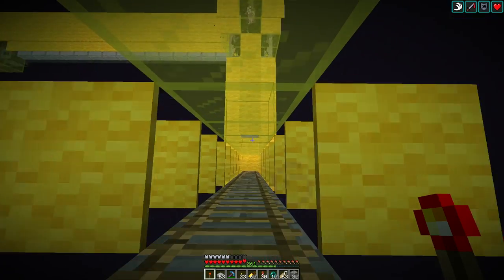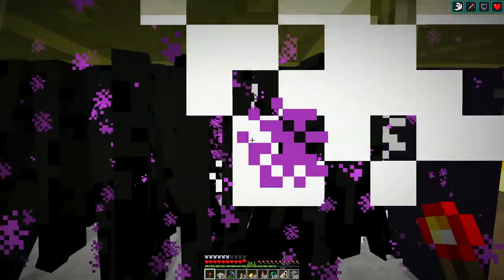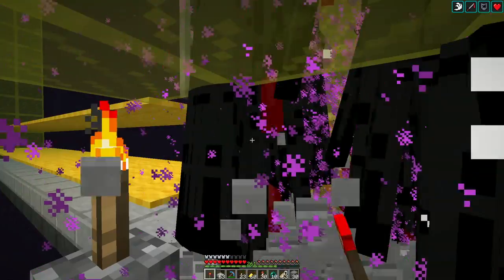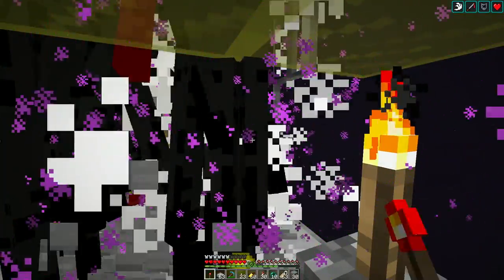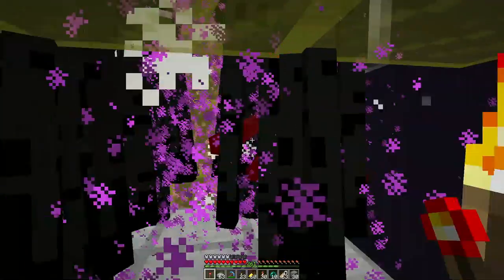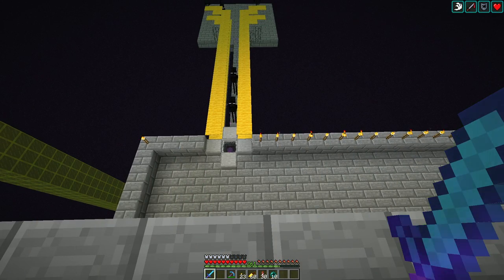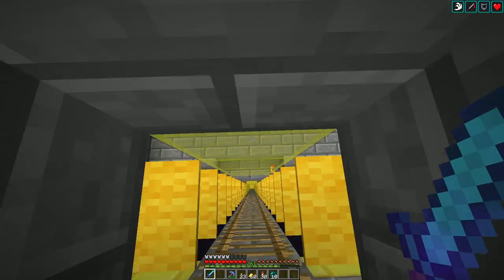Oh no — some of the Endermen are dying. Why? What's going on? They should be falling down here and should be one-hit kills. And I left my sword upstairs. So this works — you can punch them and all that good stuff — but it's much better if you have a sweeping edge sword. Let's go get that. They really don't like Clicky, do they? We should be able to get to about mob cap.